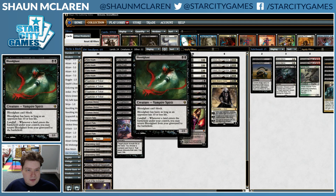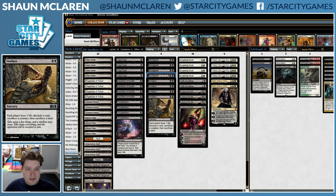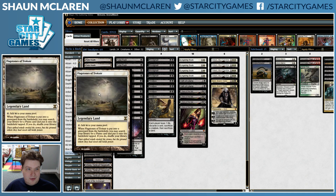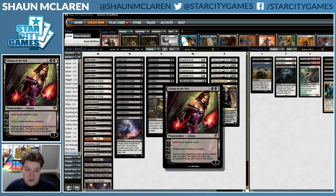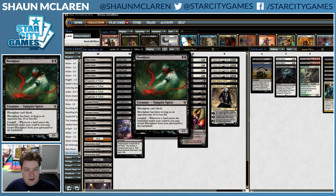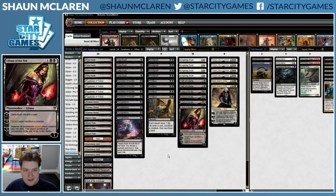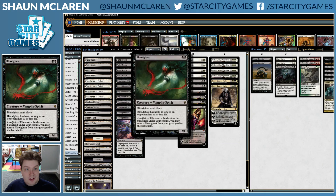Then we have Bloodghasts, which are also good synergy with Smallpox. If you discard them to the Smallpox, if you're sacrificing Flagstones it brings back Bloodghast. If you're discarding Bloodghast to Liliana, that's also pretty good. Bloodghast is not a card I would personally be playing in this list — I would probably be running Wall of Omens — but we'll see how Bloodghast does.